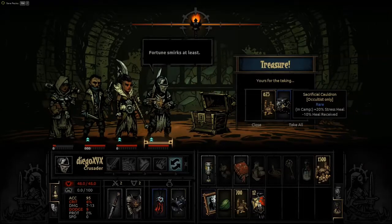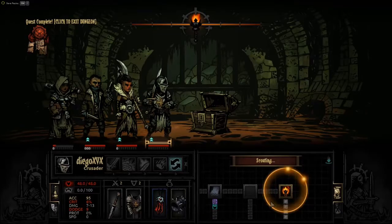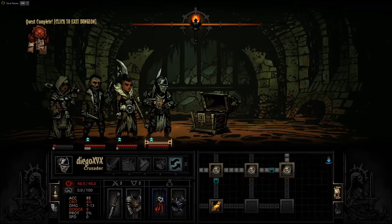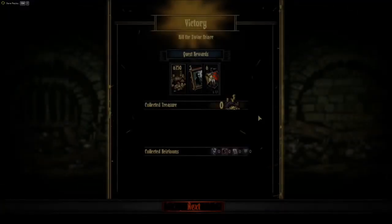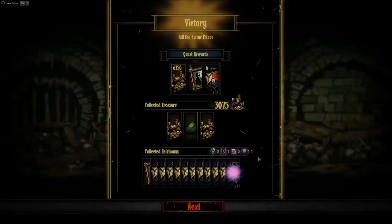More chest contents - hooray. Occultist - there we go. So stress heal, gold as well. Let's go ahead. We got our big guns here. I don't think there's really a lot worth exploring over here unless we want to try and get our people killed or stressed out. So let's end the mission and get our experience. A little bit of money, good amount of change, lots of crests. Lots and lots of crests, no deeds.